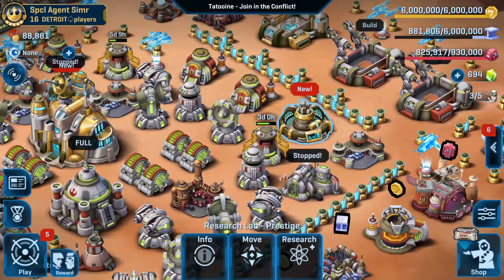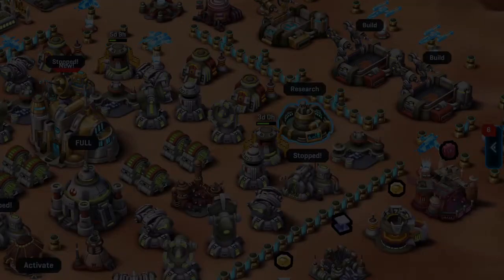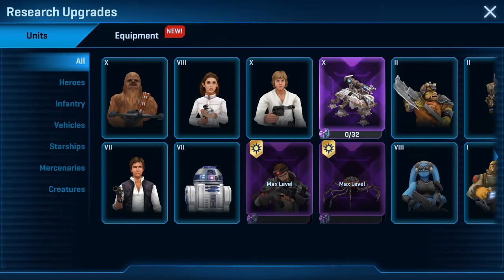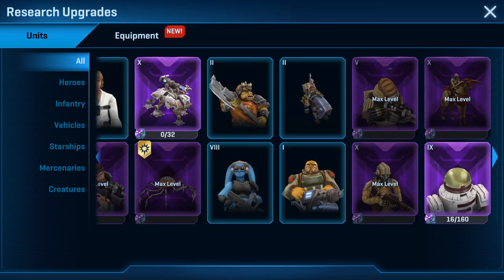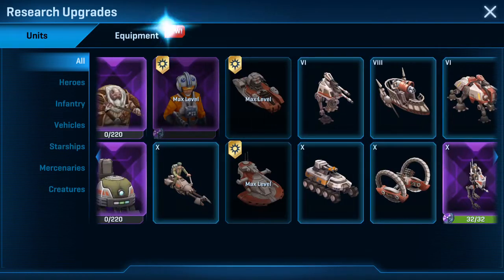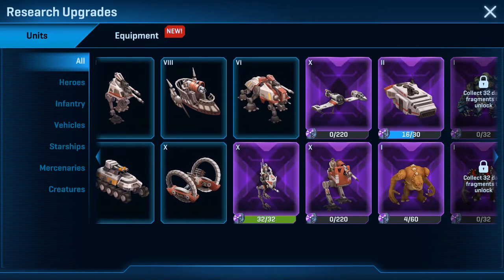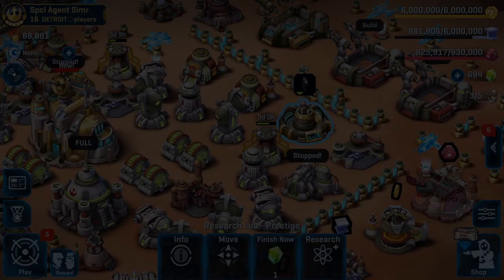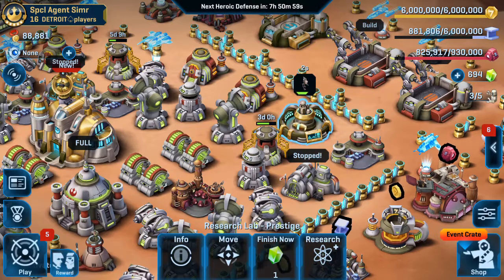Let's go in and look at what we're going to upgrade this week. I've been thinking about it, and I'm probably going to go Heavies. I got Hawk Frags in the war crate so I don't think I've got anything quick to update at the moment. AT-RT — let's make that go to Prestige. Love my AT-RT. That's good news.